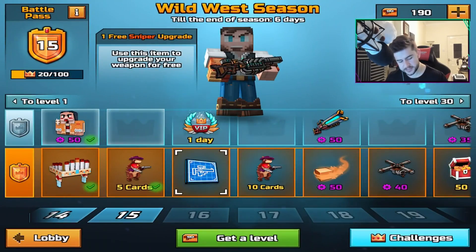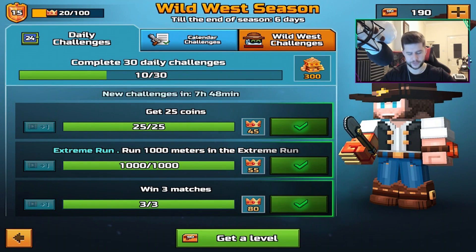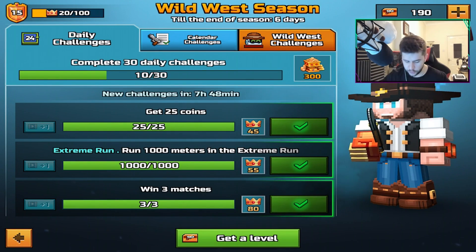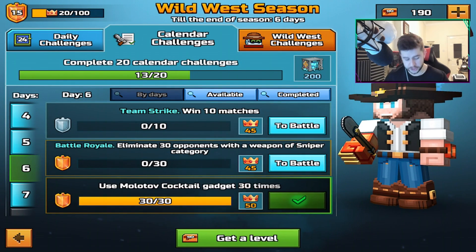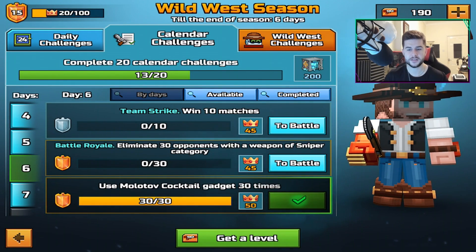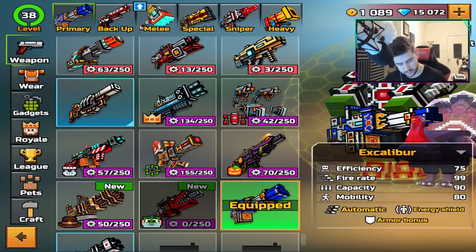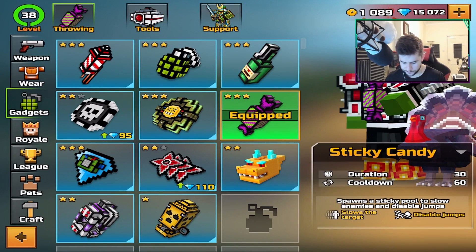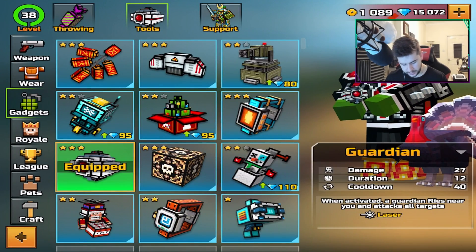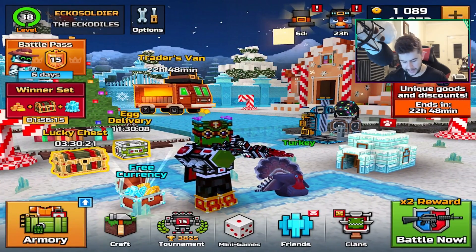Now at this moment, guys, there's only six days left of the battle pass. I'm level 15 because I went ahead and grinded out tons of challenges — get coins, extreme run, win three matches. I just finished the Molotov cocktail one, which is use the Molotov cocktail gadget 30 times. So now I can switch back to a better gadget because the Molotov cocktail really isn't that great. I like the sticky one a little bit more. I'm going to stick with this layout for now.